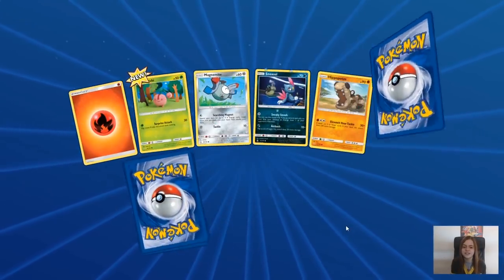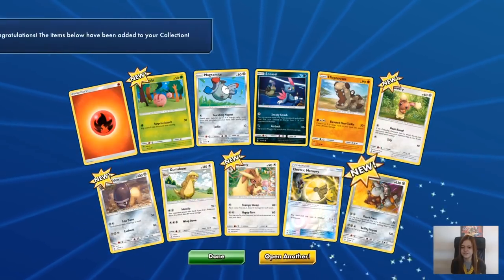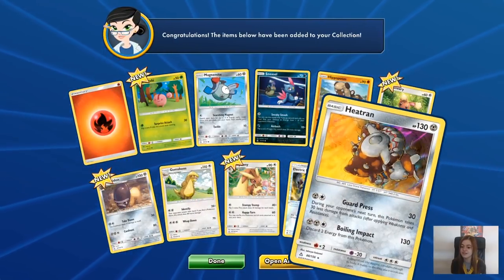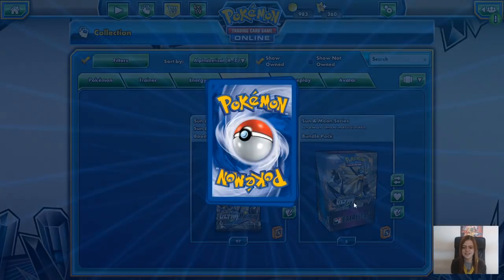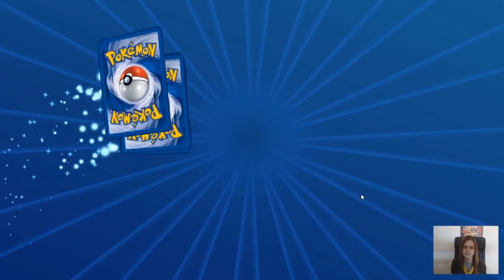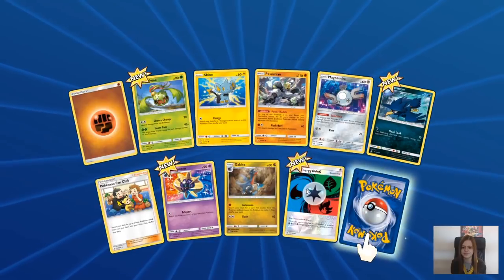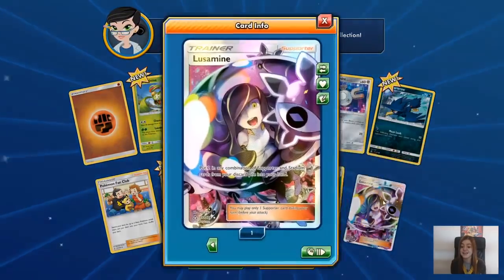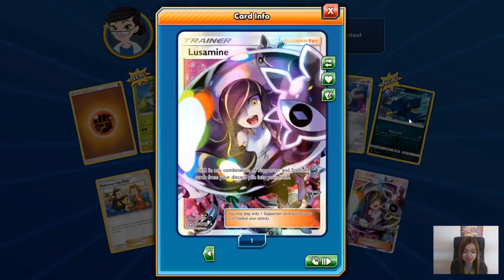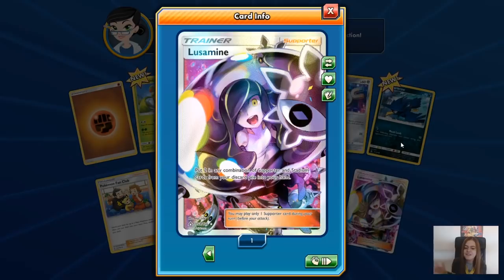And that new Oranguru along with Looker is pretty good. And there is a Heatran which is really good in my metal pre-release deck. Because I pulled the Heatran one, I didn't have the Garchomp line. But the reverse unit energy - good stuff. And a Full Art Lusamine. Brilliant. Number 153 - I don't have this one. Joe got this in his booster. Put two in any combination of supporter and stadium cards from your discard.